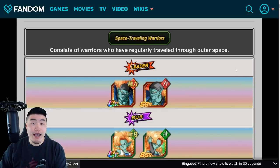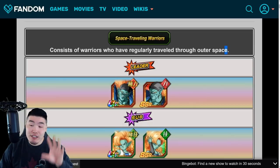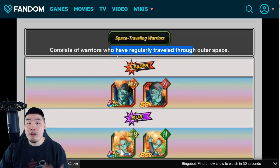This is the brand new category — Space Traveling Warriors, led by Bojack. Some people like it, some people hate it. Overall, I think it's actually a pretty good category. It is a little bit ambiguous. The description here is "consists of warriors who have regularly traveled throughout space," but this is actually an interpretation by the people that run the Dokkan wiki, since there's no actual explanation provided by Akatsuki or Bandai for any of the categories. So we're assuming it's just for characters that travel through space pretty frequently.